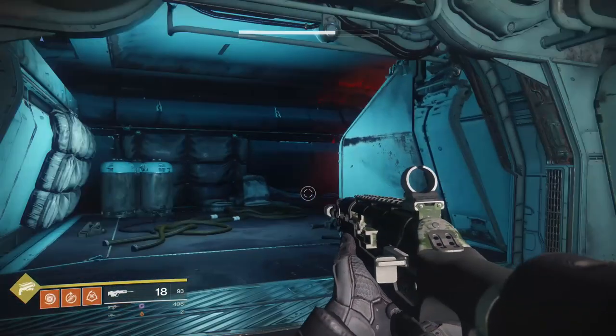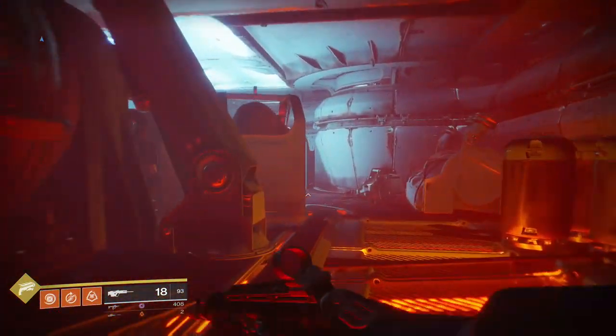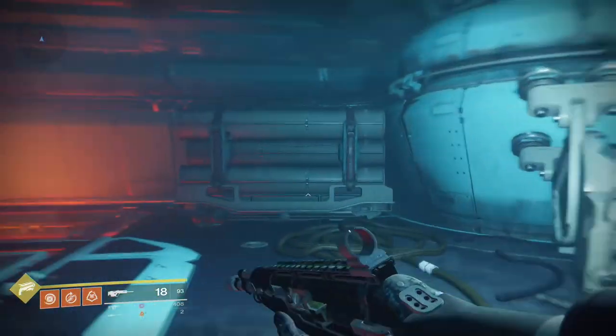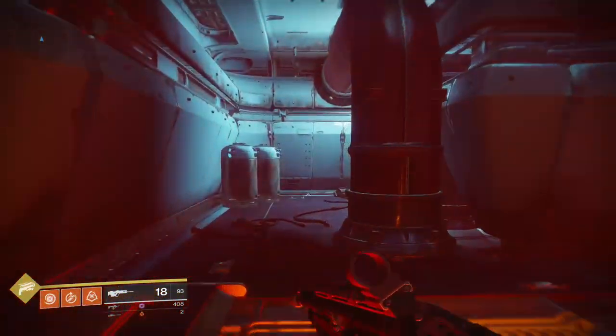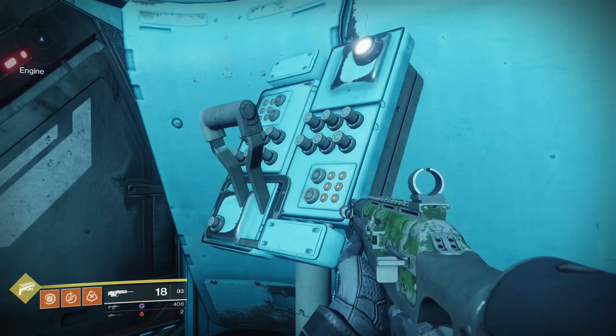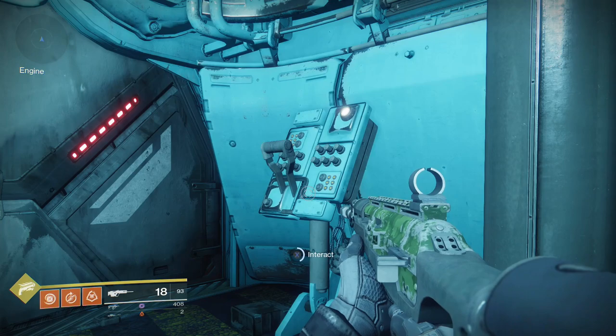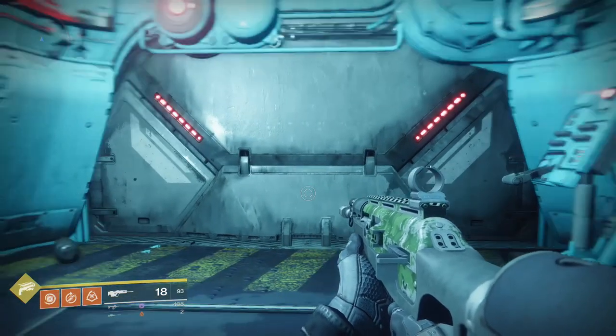Once you reach the top, you'll notice a way straight ahead with a big opening and a way off to the left with a reddish hallway. Take the reddish hallway — you kind of do a U-turn until you get to a door with a lever beside it. Hold X to pull the lever and open the door.